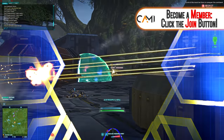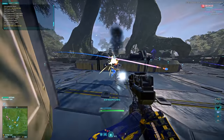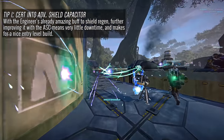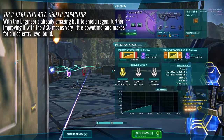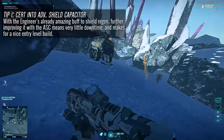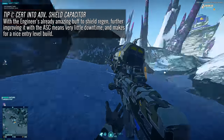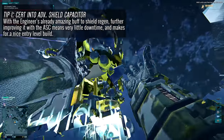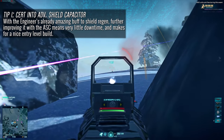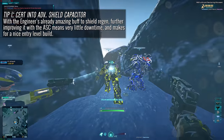Now let's go over some tips and tricks behind engineer gameplay. Tip number one: when you can, cert into the advanced shield capacitor. Considering that you already have an incredibly shortened shield recharge rate with your passive ability, taking this even further means less downtime and the ability to become a real menace on the battlefield on both a supportive and offensive front. The engineer is known for its short downtime and this is how you achieve it.